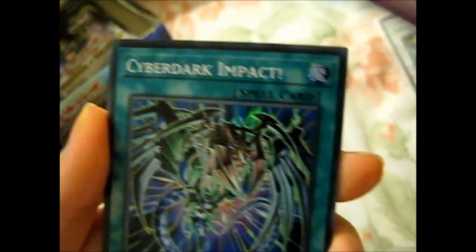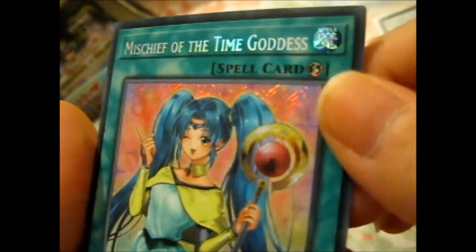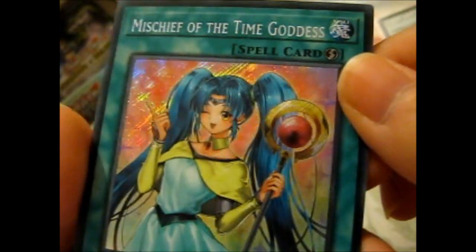Omega Summon. Cyber Dark Impact. Ooh — Mischief of the Time Goddess. Very nice.